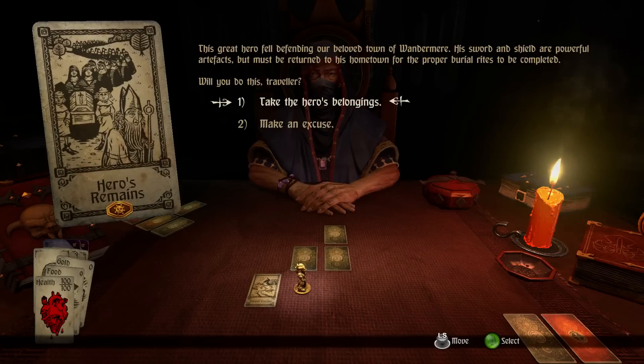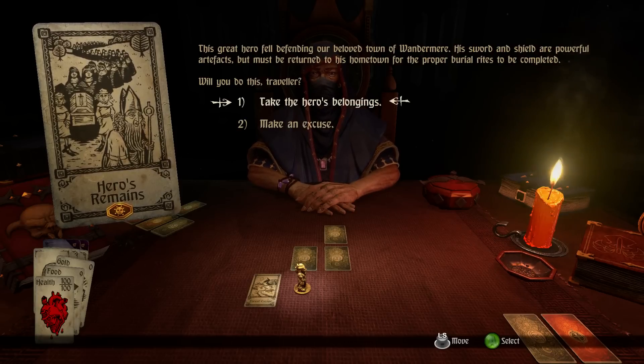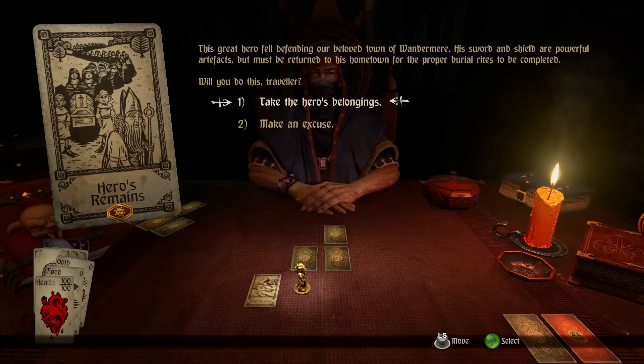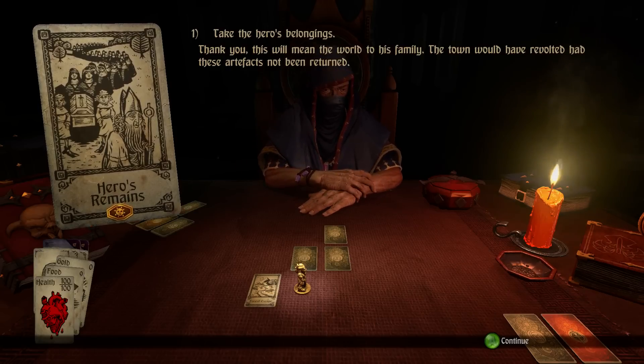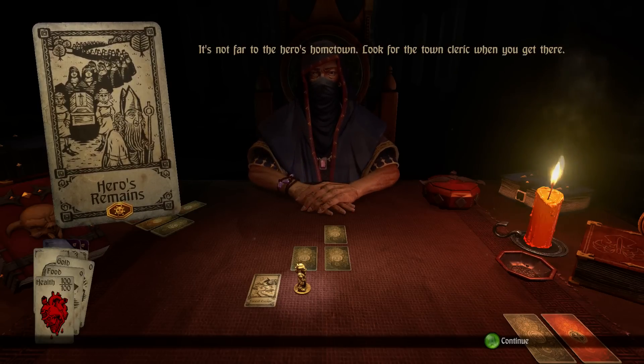We were pushed by a cleric. A great hero fell defending our beloved town of Wondermere — his sword and shield are powerful artifacts but must be returned to his hometown for the proper burial rights to be completed. Will you do this? Thank you — this will mean the world to his family. The town would have revolted had these artifacts not been returned. Look for the town cleric when you get there.